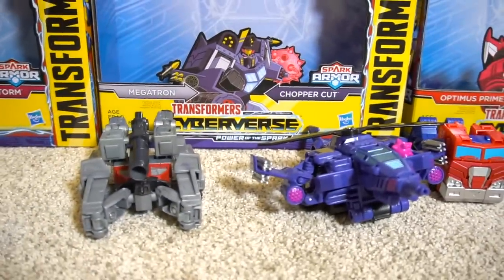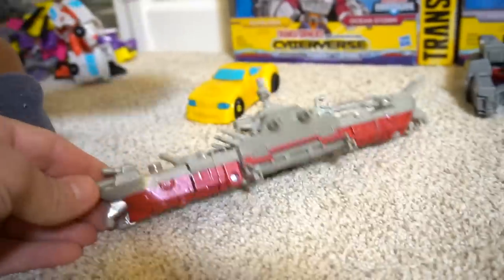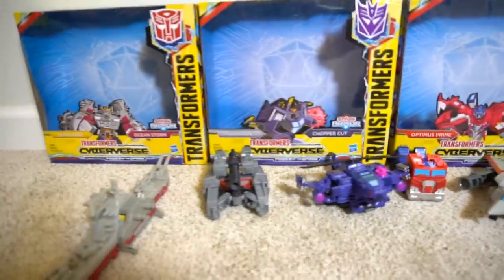We've got Megatron and Choppercut, and then over here we've got Bumblebee and Ocean Storm. Ocean Storm is like a big ship. So you attach each of these together — you combine them to give them spark armor, right?